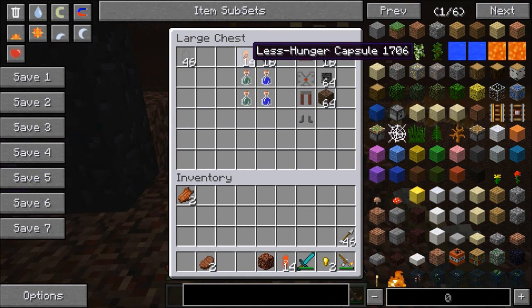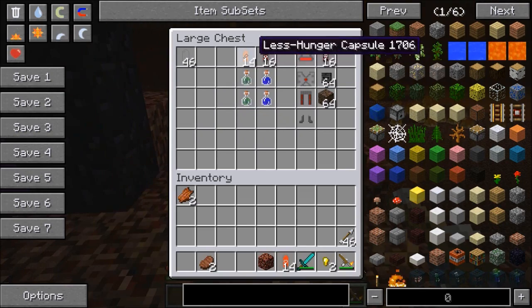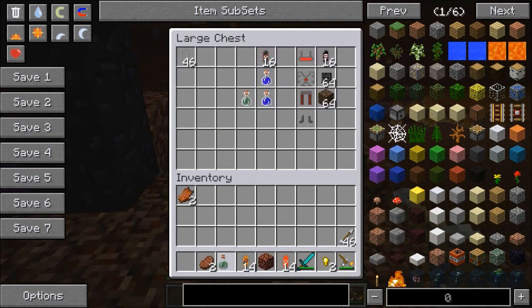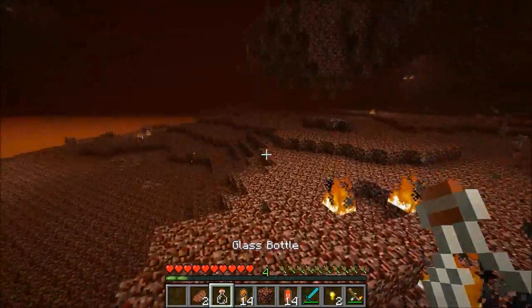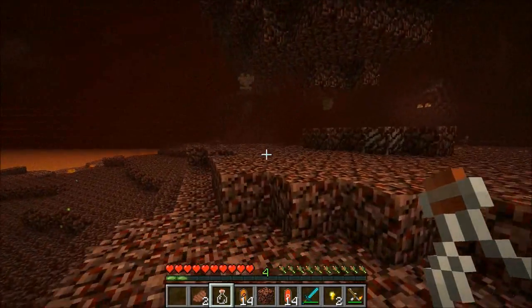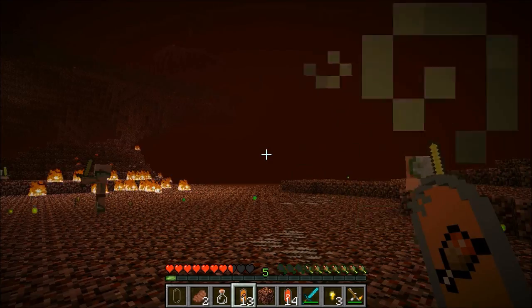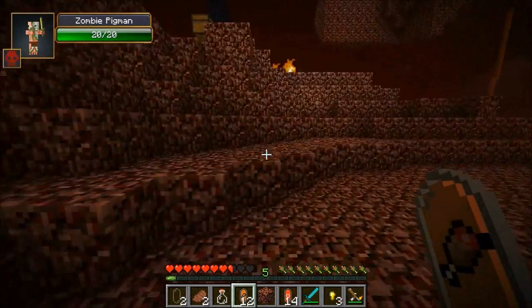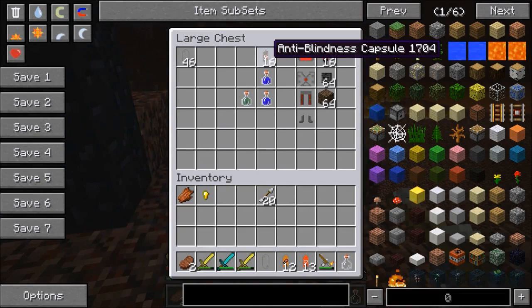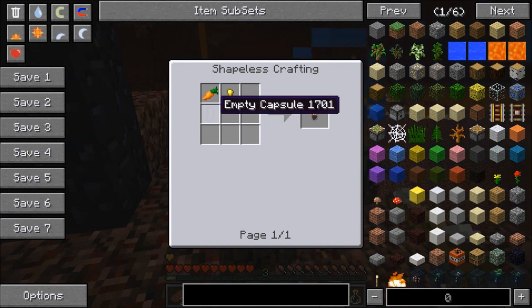We already kind of checked out the less hunger capsule. To craft it, it's going to be glowstone dust, rotten flesh, and an empty capsule. I gave myself a hunger potion so we could really test it out. Our hunger is definitely horrible now, so I'm going to use this — it gives me back a ton of bars. Really simple to get your hunger back up — it's not food, but clearly it's something amazing. And now we're checking out the anti-blindness capsule. For this one, it's going to be a gold nugget, a carrot, and an empty capsule. Carrots — they make your vision better.